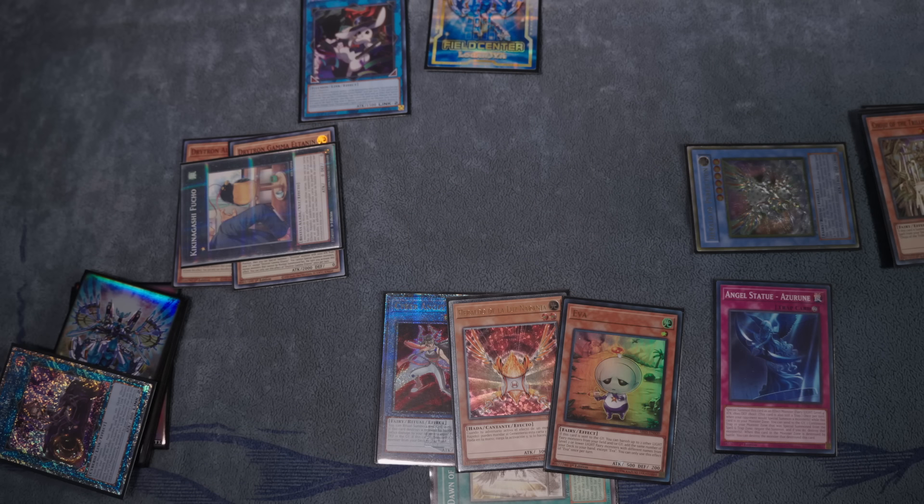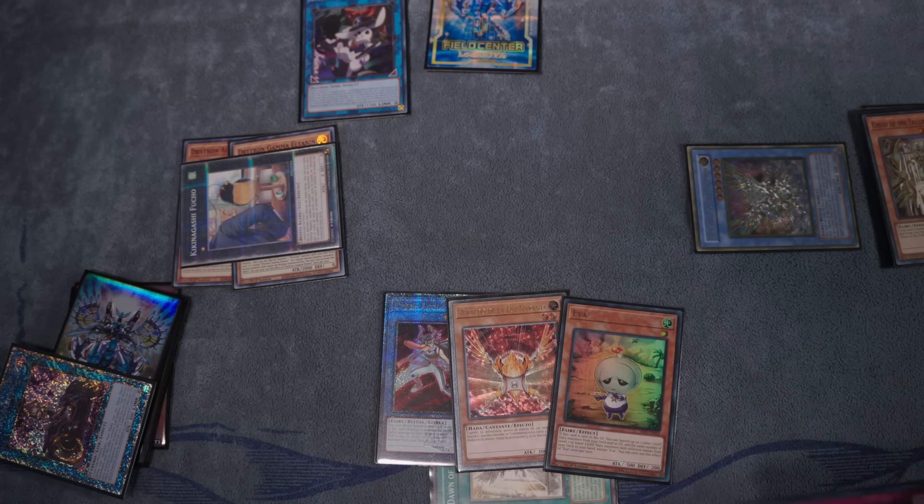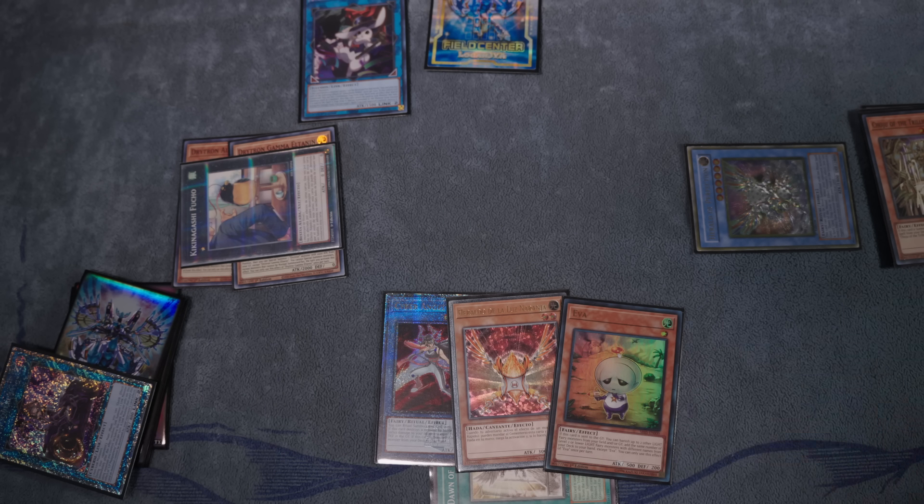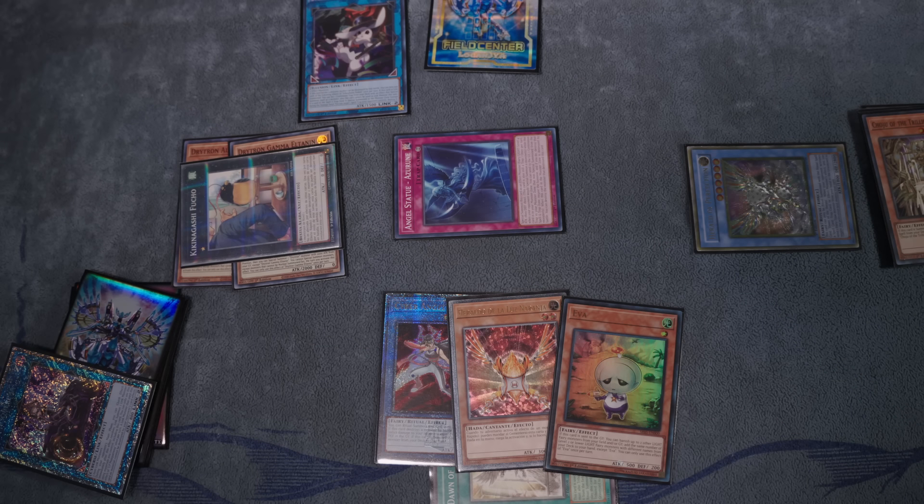There aren't many decks that can deal with five Perfection negates on top of an inherent Special Summon negate. And even in back row matchups — God forbid they have a Solemn Strike — you have a chance of popping it by summoning your Azurune and using Silhouette Rabbit's effect to pop Spells and Traps. Even some things that would counter Perfection, we're ready for those.